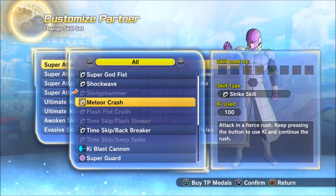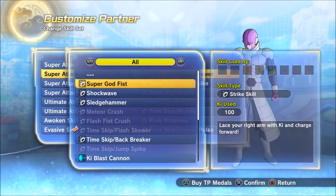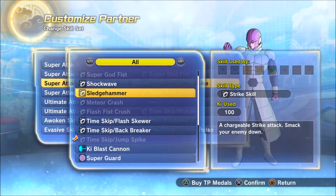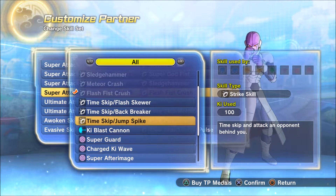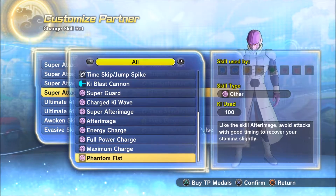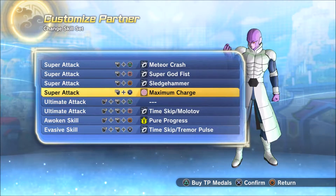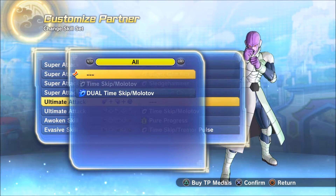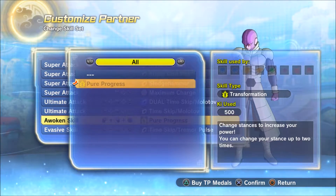I've never used any of Hit's moves, and I thought it was kind of unfair that the non-awakened version of Hit didn't have the Sledgehammer and stuff like that, because I think that version of Hit is a little more fun to use since he actually has attacks. I've seen people who are really good Hit users in Xenoverse 2, able to use that first build and do some pretty devastating things without the benefit of Pure Progress. Honestly, Hit's Time Skip is pretty weak damage-wise without Pure Progress maxed out.